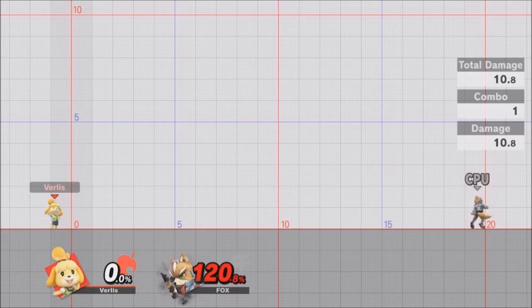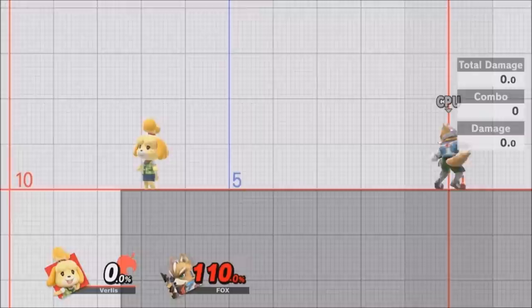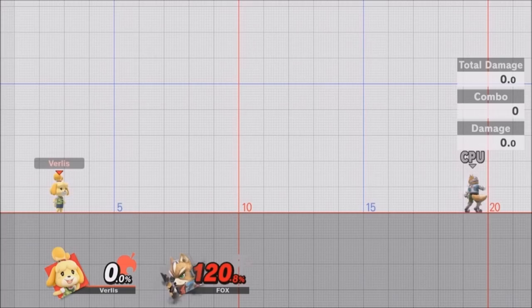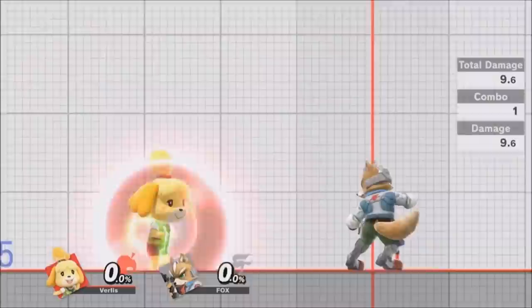The side tilt is one of Isabelle's strongest moves — it has pretty solid range, it's quick, and it has a lot of knockback. I use tilt stick: in your controller configuration, change the C-stick to tilt attack. That gives you cool movement options, because if you press back really quick and then go into the tilt, you can carry that momentum and slide a bit, giving you extra range on this already crazy move. You have to do it quick — the second you go back, start the tilt stick so you keep that momentum and slide out. It gets really powerful at higher percents and can clutch out a KO.